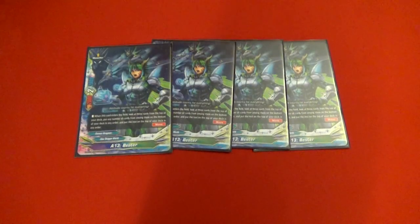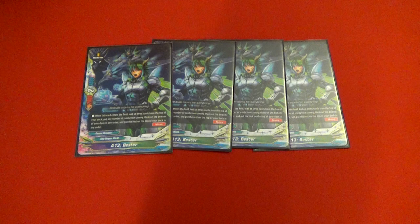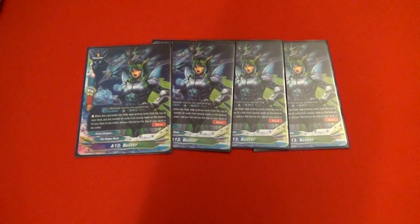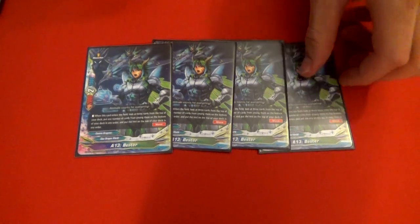For size ones, we have the buddy Bester. On call, reveal the top three cards, put them in any order on top or bottom, and he has move. He just comes in really clutch — gets to scry, gets to search for things to use for abilities. He's just good in general; he's always a good call.